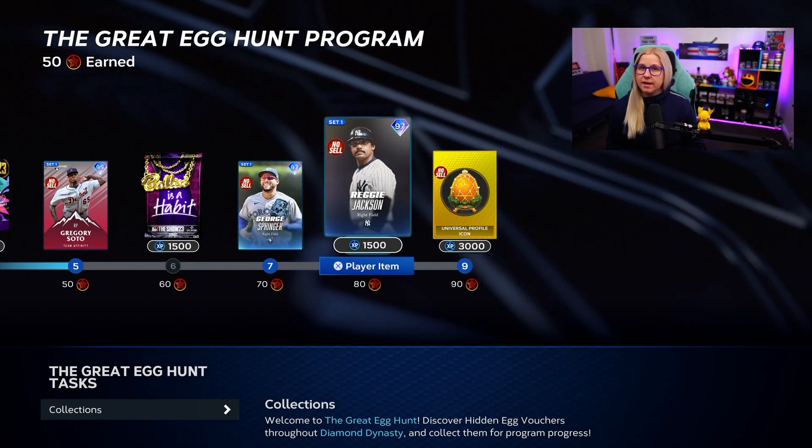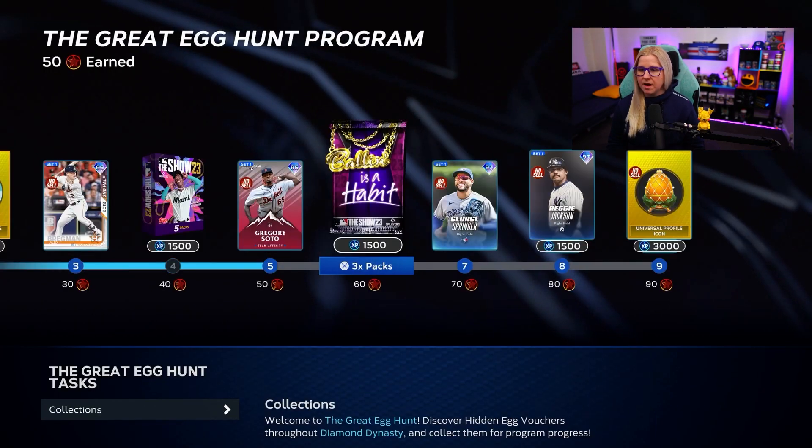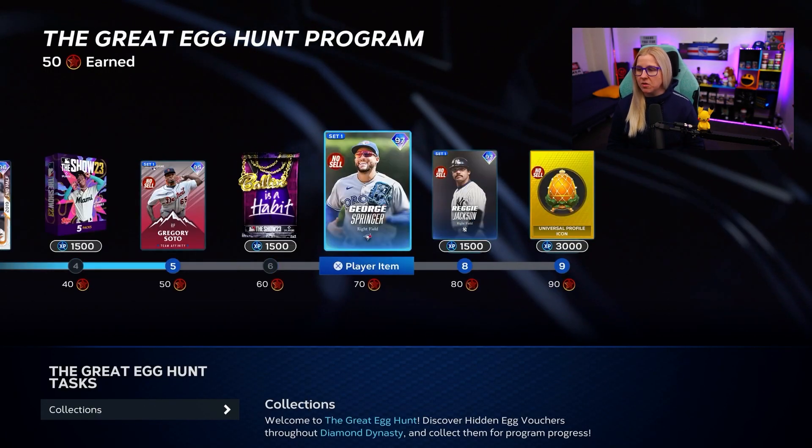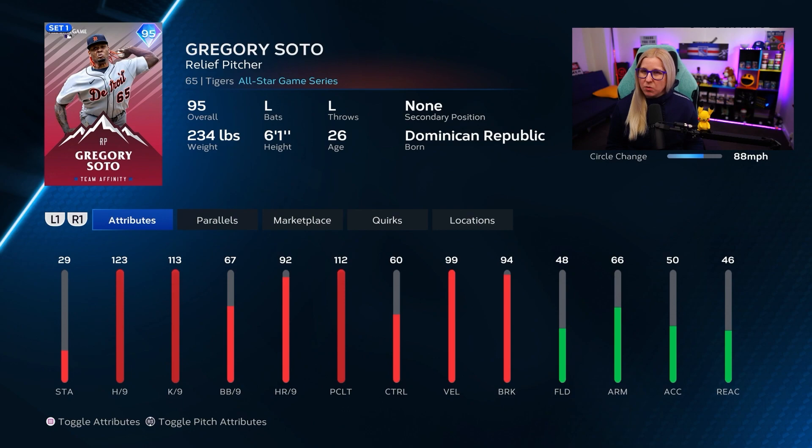If you collect eight eggs, you can get Reggie Jackson. I believe he's probably one of the best cards out there. George Springer also looks very decent, but his fielding is not really good. I'm happy about Gregory Soto because we really don't have a lot of left-handed relief pitchers, so I will try and use him.